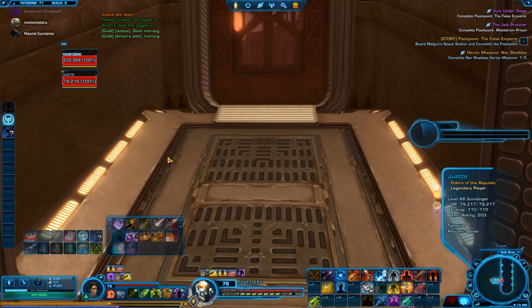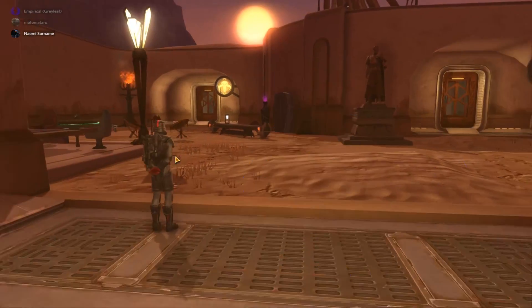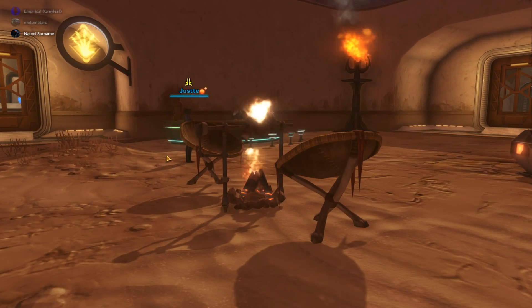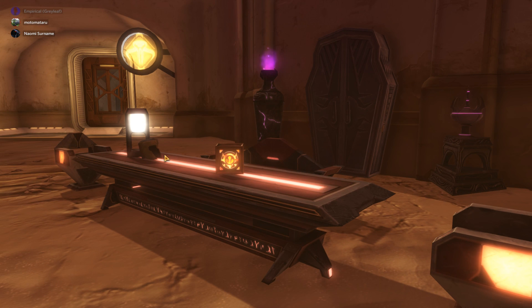Out this way is kind of the relaxation area. There's a dining group, another camp, a workbench. This is like a Sith table and benches — Sith temple stuff, I think.